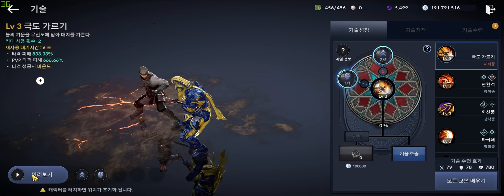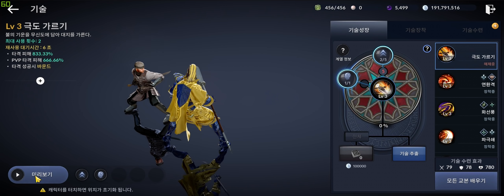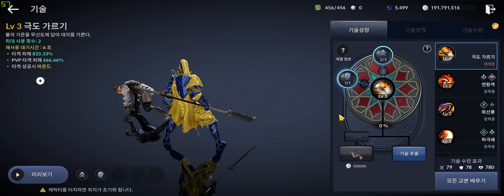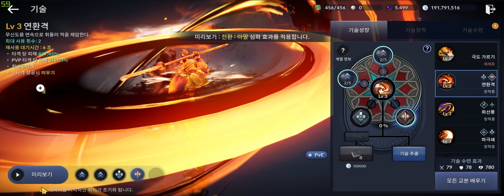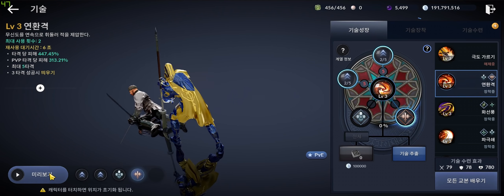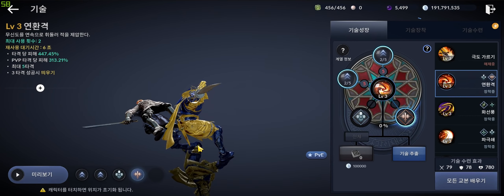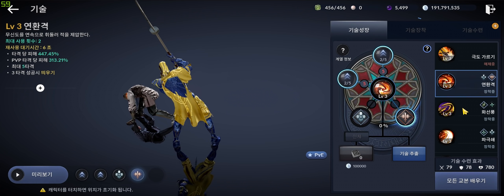The first skill, being the most useless one, slams his target after a brief jump, applying the Bound effect. It has no immunity and neither good damage. The second skill does a fast combination of 5 hits, knocking up enemies. It has great damage output and branches, but no immunity. It can be used as a damage filler in a stunlock combo.